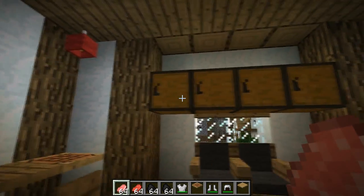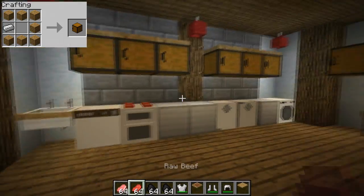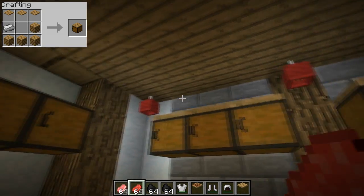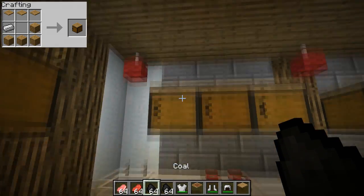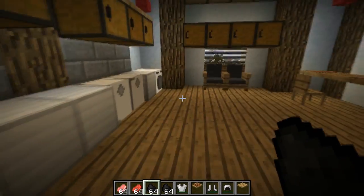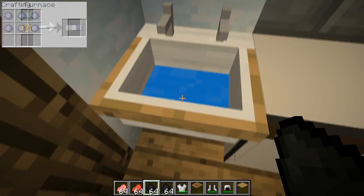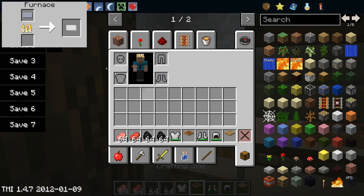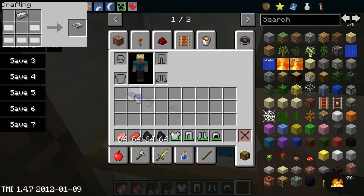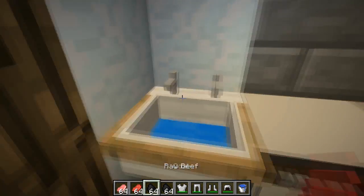Now onto the interesting stuff. We've got the kitchen cupboards here — when you right click on them you can store nine items. They come in two different varieties: the normal kitchen cupboard and the kitchen cupboard with a shelf on top, so you could put some items up there and they'd look like they're sitting on the top of the cupboards. And here we are at the sink — you can actually get water out of this. If you right click on the sink with a bucket you can fill it up. That's pretty much the only use of this sink, pretty much like the bathroom sink.